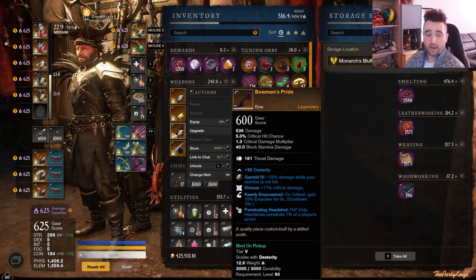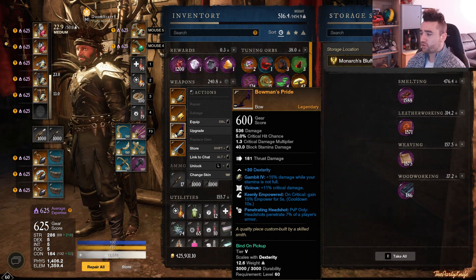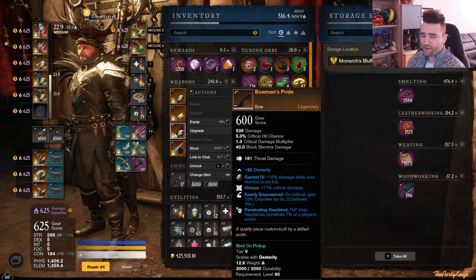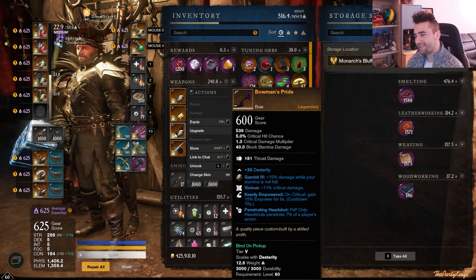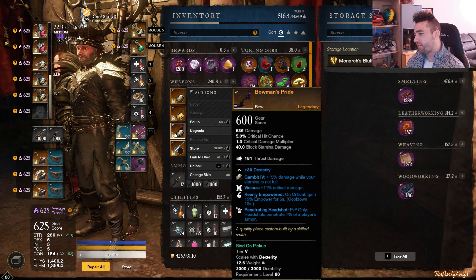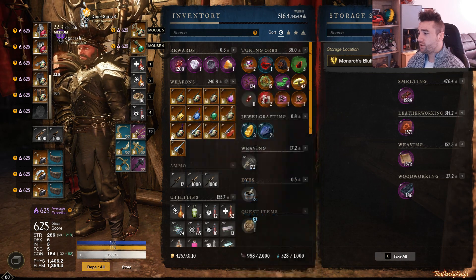Then we have the Bowman's Pride — this is the PvP Reward Track drop. Vicious, Keenly Empowered, and Penetrating Headshot. Now it is my understanding and experience that Penetrating Headshot is not that strong, particularly not for bows. If a case could be made, it's probably better for muskets — but even for muskets it's not an amazing perk. So it's another two-out-of-three-perk situation, but I thought I'd include it nonetheless.